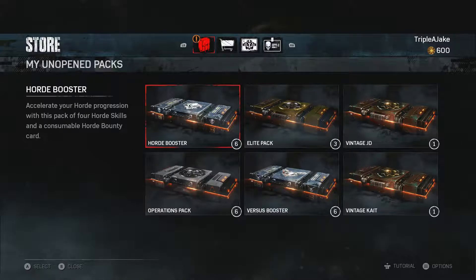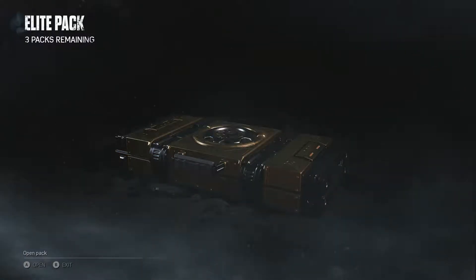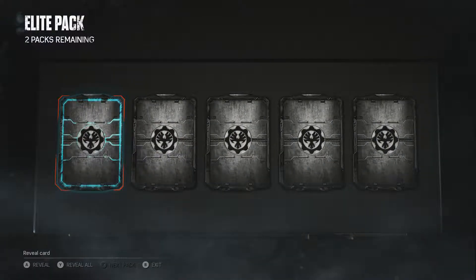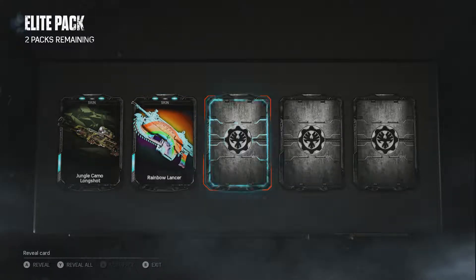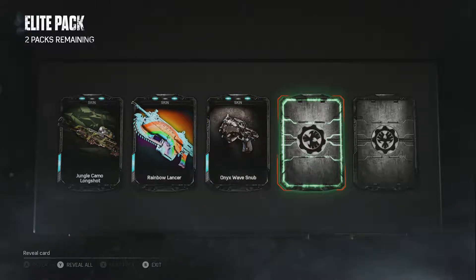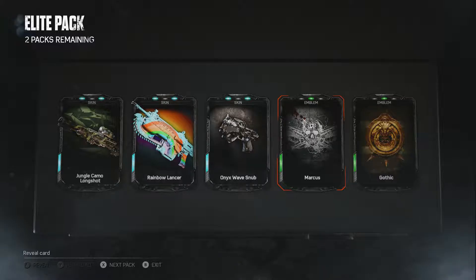Let's do the elite pack first. I've got a jungle camo longshot skin, a rainbow skin for my lancer, an onyx wave snow pistol skin, an emblem for Marcus Fenix, and a gothic emblem. No characters yet.